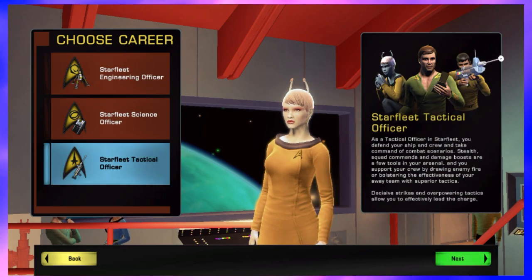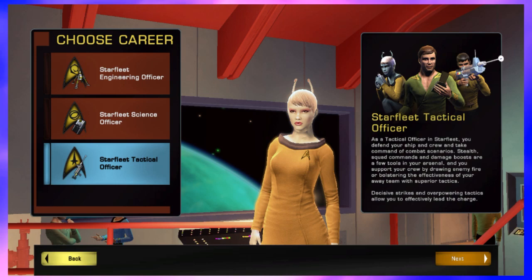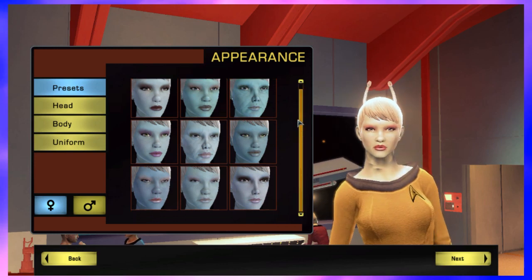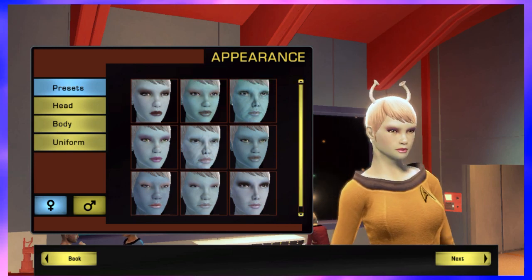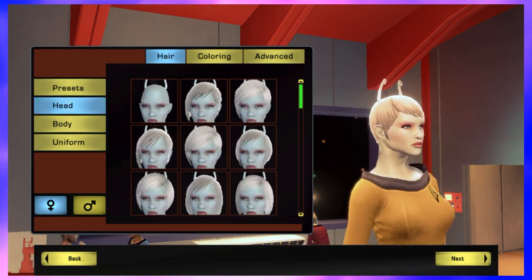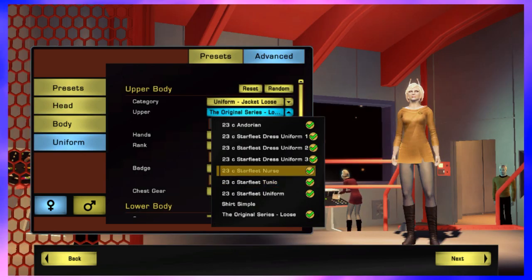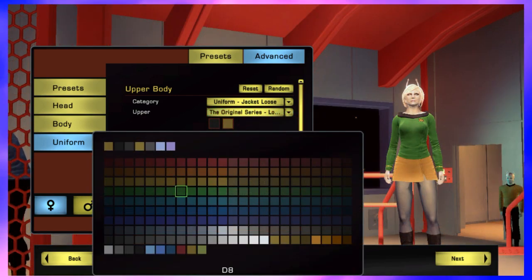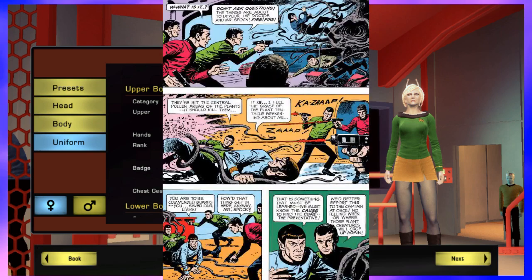This is actually sort of interesting, because up until doing this, I hadn't realized just how much they'd changed the process since I made my Discovery-era character a year or two ago. Those preset options are new, although I don't think I'll be using them. For the uniform, I'm going to start off with the classic original series look. Let's at least keep it consistent with the time period. The only major difference is that I'm going to make my uniform green to stand out, and as a reference to the Gold Key comics, I guess.